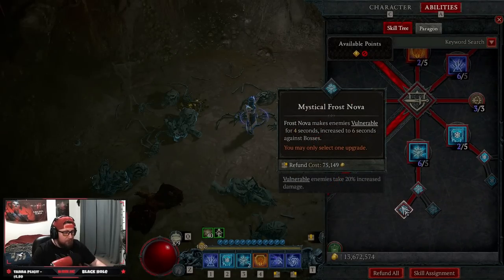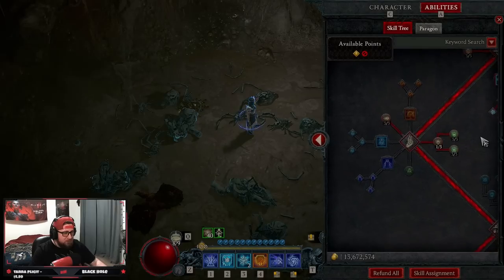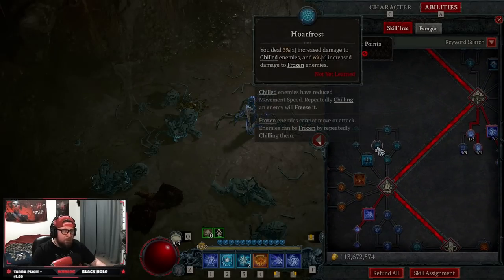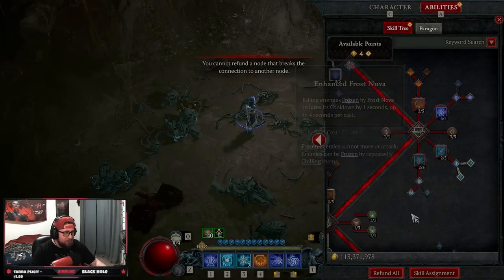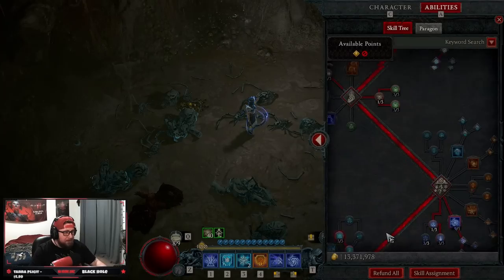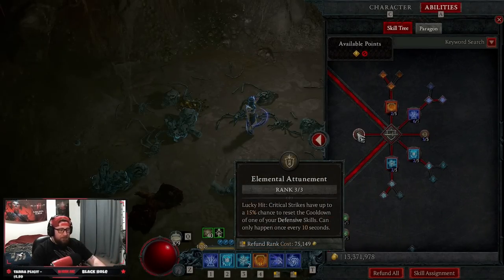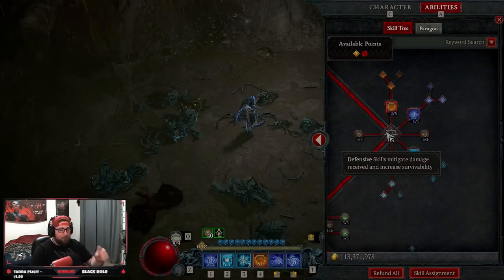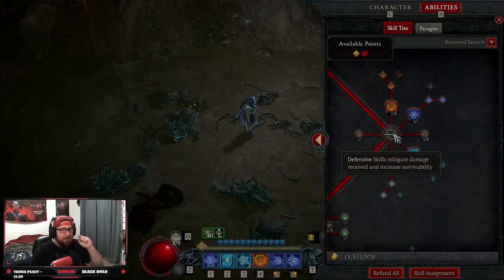Ice Armor with Enhanced Ice Armor for mana regen, then max out Frost Nova into Mystical Frost Nova for vulnerability, also maxing this for the cooldown. If you don't want to max this, you could take those points and put them into Permafrost into Hoarfrost. Three points into Elemental Attunement for the lucky hit chance to reset one of our defensive skills — very important. Three points into Glass Cannon for more damage; you do take more damage, but you deal so much with all the crowd control between freezing and stunning.